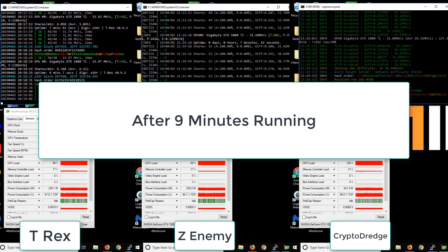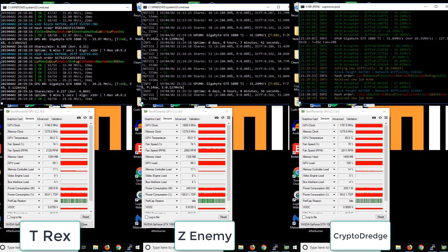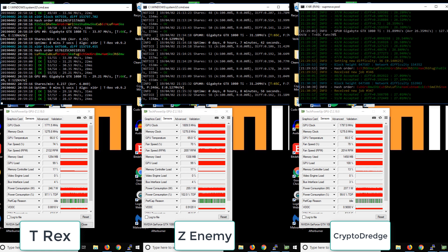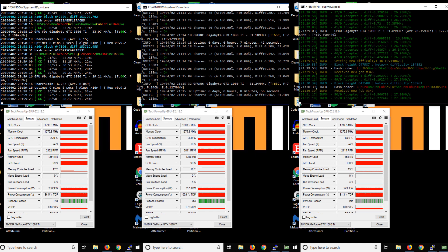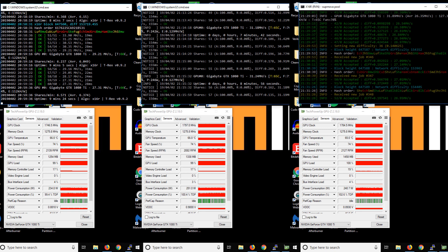Here you can see that the miners have been running for approximately nine minutes. I just wanted to show you very quickly what each of the mining consoles looks like after it's been running and connected to the pool, started accepting some workloads, and sending and receiving shares — just so you can get a brief look at what each one of the mining consoles looks like and compare which provides more or less information.